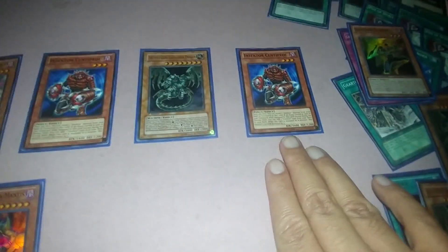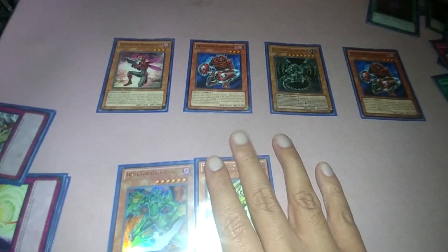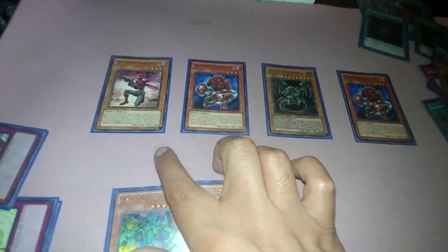Get your Hornet again from the graveyard, equip it to Centipede, pop a card on the field, then search for any Insector. Then on the Centipede again — equip, destroy, search for another Insector except itself. Grab it with the Dragonfly. So one, two, three — that was destroying three cards on the field, and that was just the Hornet's effect.